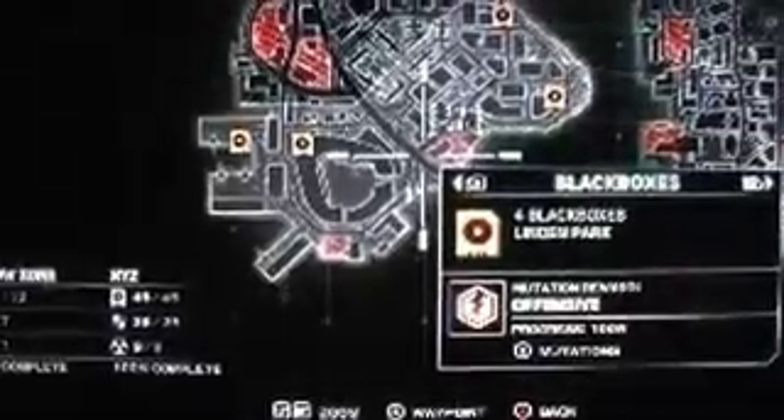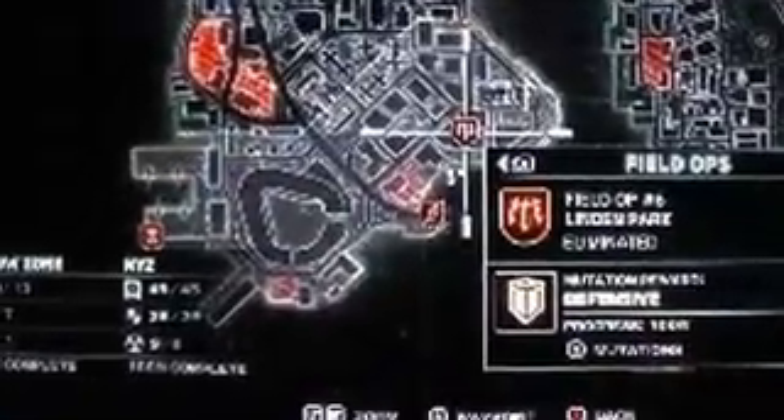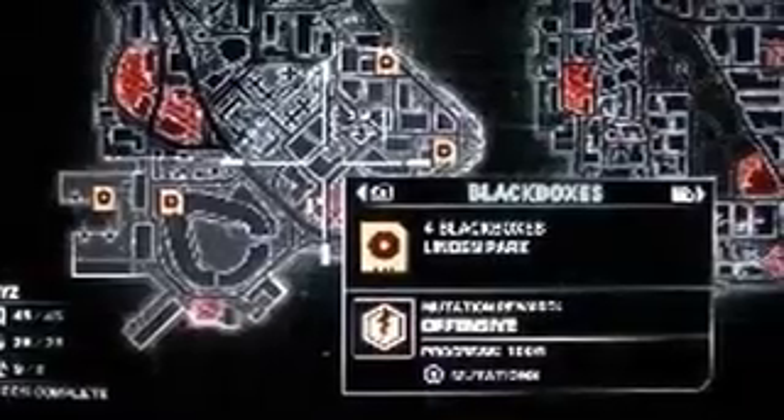As for Linden Park, we have four black boxes. We've got one at the stadium, docks, and then a couple at random buildings. In field ops, we have one at docks, one at a bridge, and one at a random house. That gives you defensive — oh, sorry, this gives you offensive.